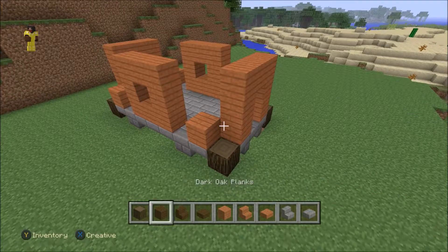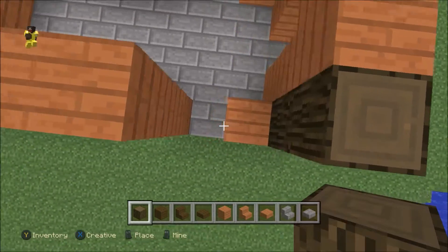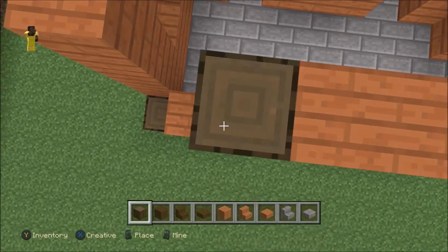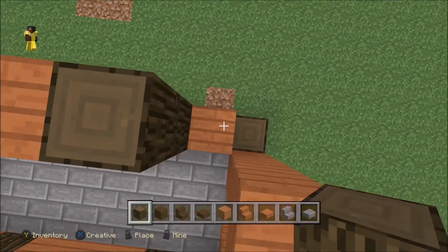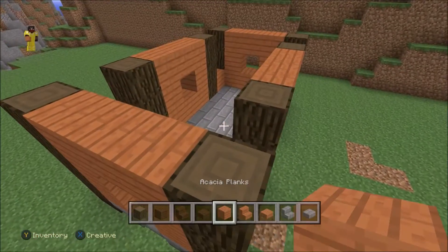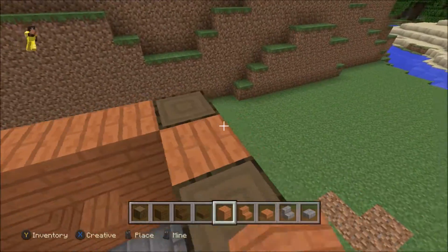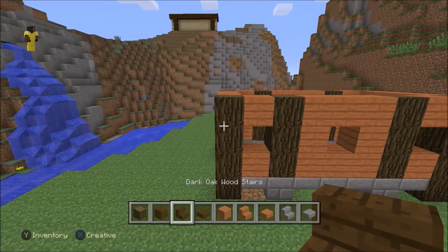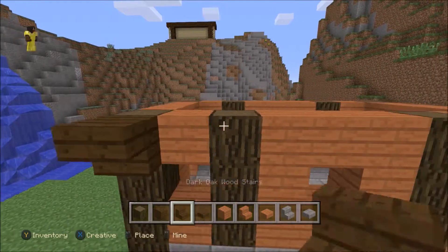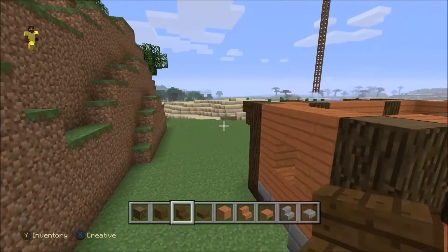I just want to get the good chunk of the wall down before I raise up all the logs to the height of everything else. Go around and do that, then pop some acacia on top so we have all the little windows made on the first floor — nice and simple, but in the end it looks nice in my opinion. Then on the logs we're going to place some upside-down stairs on the long ends of the walls.